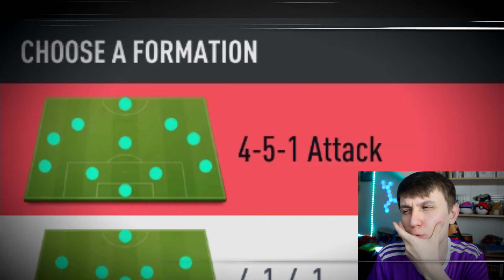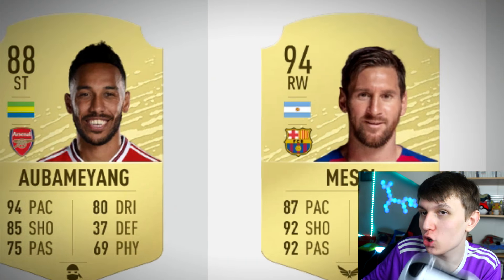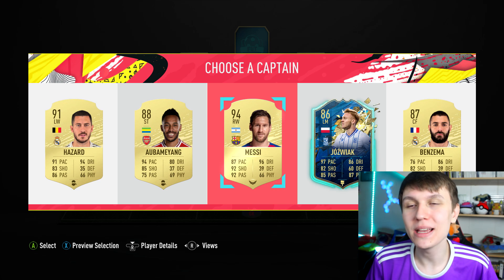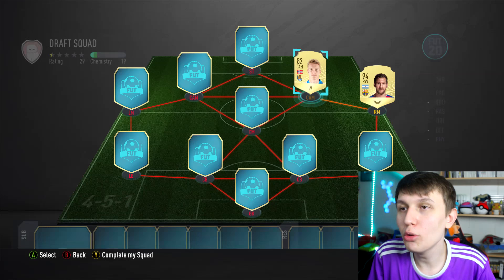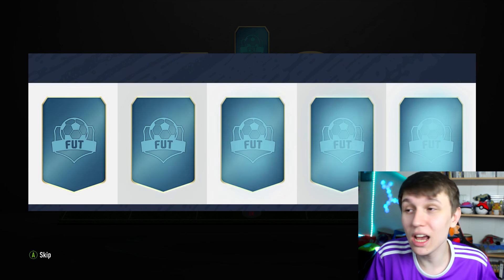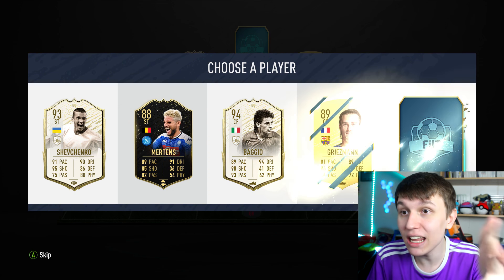4-5-1 — do I really want to take it again? Doesn't really look like I have much choice. For captain, my choice is between Messi or Hazard. Don't think I'm going to get a better Messi. I've tried it before with Muneer as captain and it didn't pay off. Cam — Odegaard hasn't paid off either. We go to the other one. Maradona — there we go! And Zidane — whoa! 4-5-1 is consistently delivering, and now Baggio!